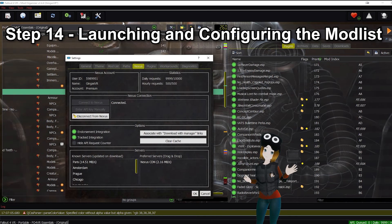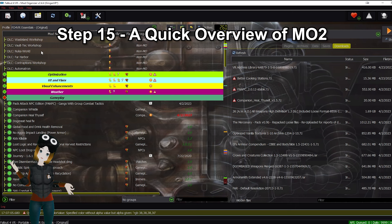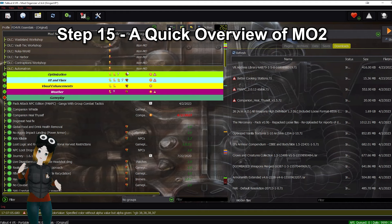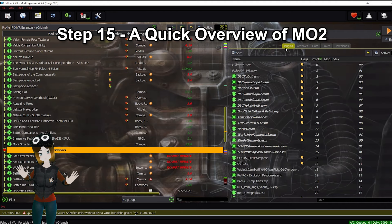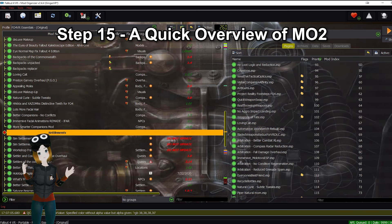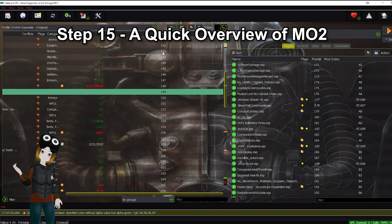Click on the Wrench and Screwdriver icon at the top and select Nexus, then Connect to Nexus. When you get a pop-up asking if Mod Organizer 2 would like to access your account, click on Authorize. Step 15: A Quick Overview of Mod Organizer. If you've never used this software before, to the right are the plugins and download tabs, and the left is the installed mods. Both the installed mods and the plugins tab on the right should always be sorted by priority — do not sort the mod list in any other way.